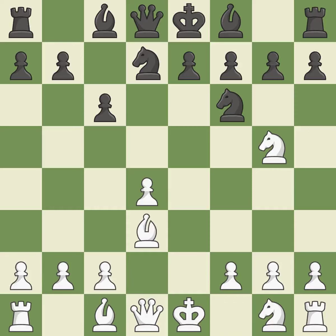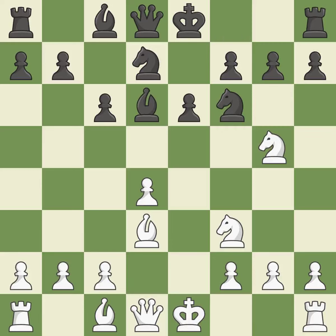Bd3 develops the bishop to a central square where it controls the center and attacks the h7 pawn — it is excellent. E6 allows the dark-squared bishop to develop — it is an inaccuracy. N1f3 develops the knight toward the center, supports the d4 pawn and prepares castling — it is excellent. Bd6 develops the bishop toward the center, controls the e5 square and prepares castling — it is best.